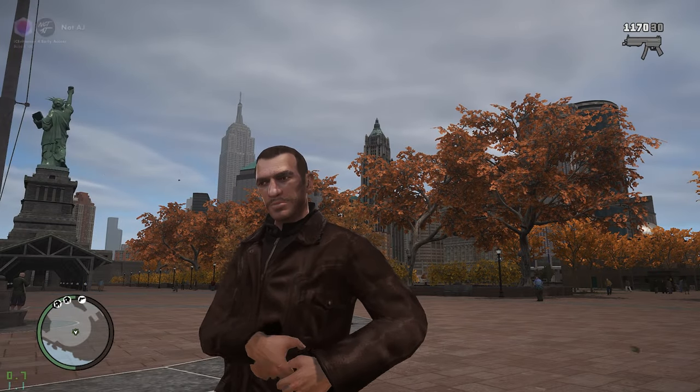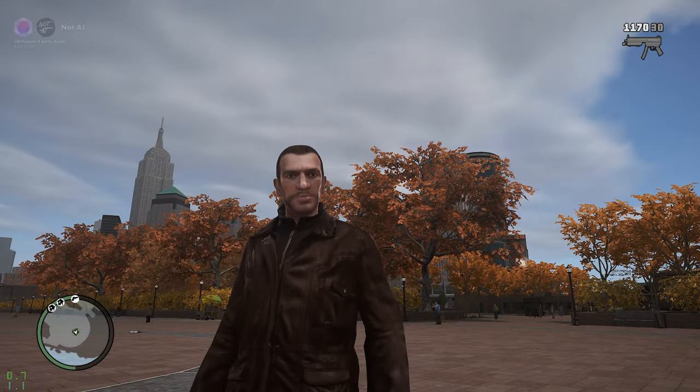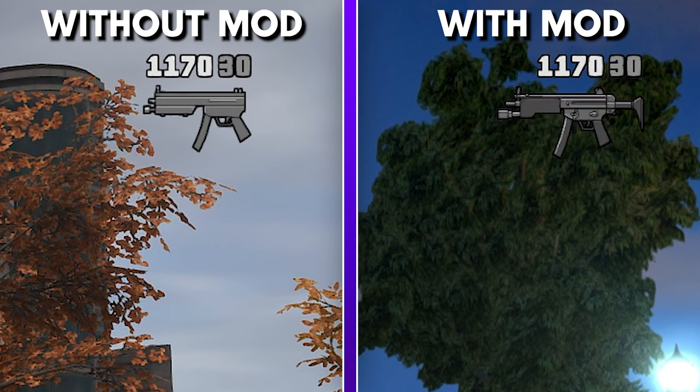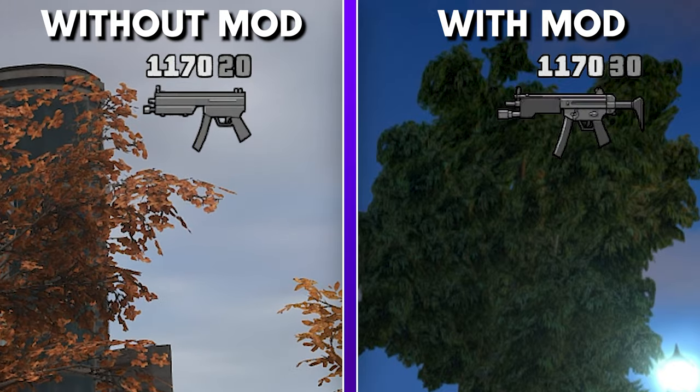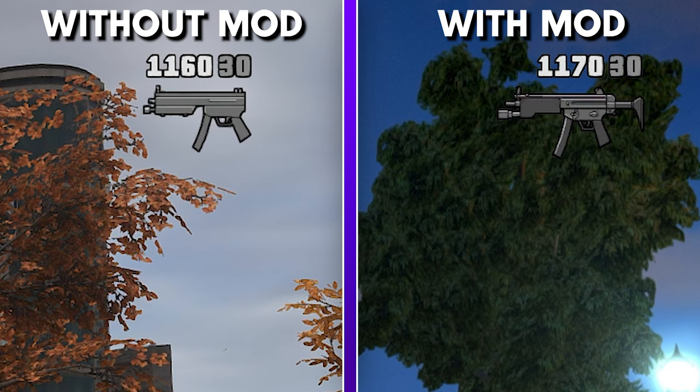Mod number six: Real Reload. When reloading a weapon's magazine in the base game, some of the rounds in the previous mag remain in your inventory. For example, with an SMG carrying 1,200 total rounds and a 30-round mag — if you shoot 10 rounds then reload, you'd still have 1,190 rounds because the 20 unfired rounds are saved. Real Reload changes this by actually taking all 30 rounds away from the magazine upon reloading it or emptying it entirely.